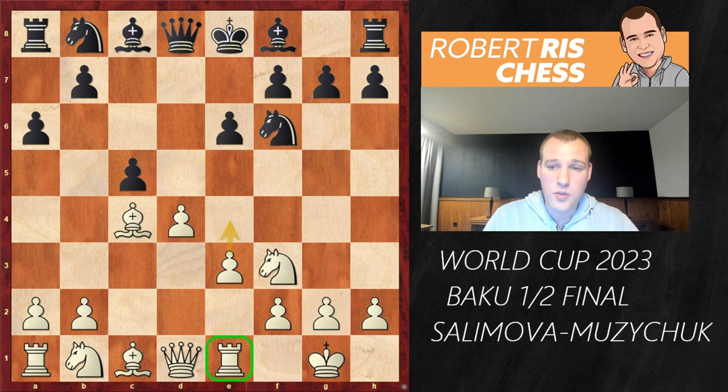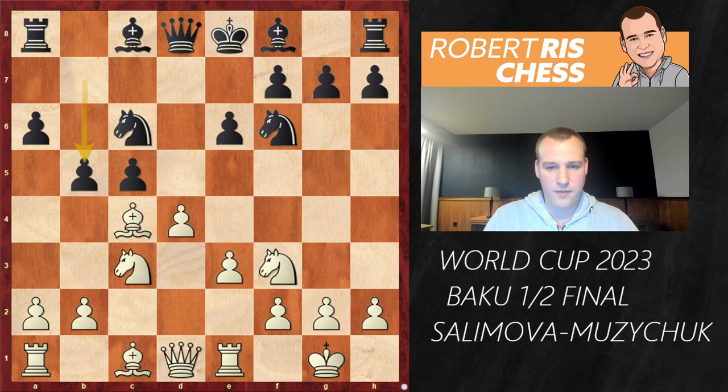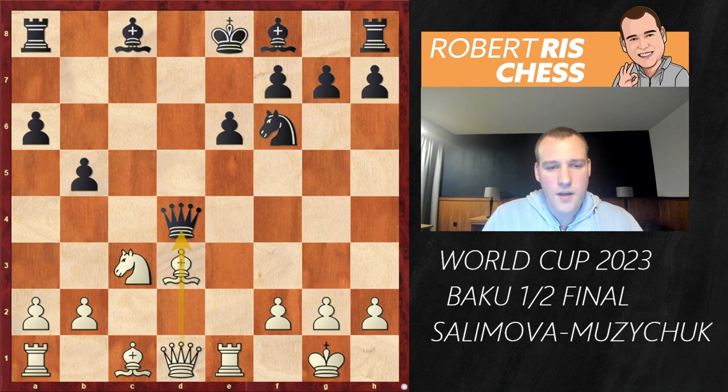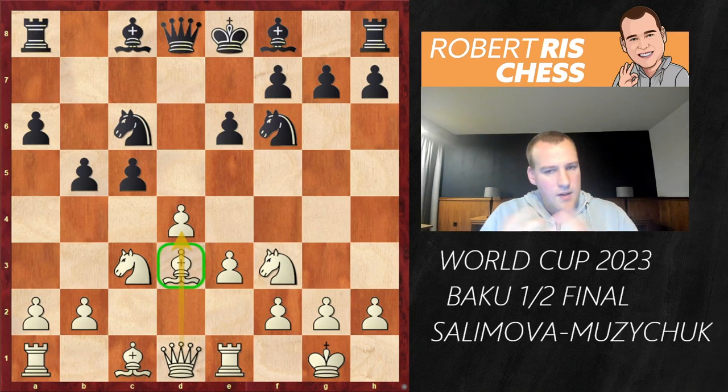Muzichuk had a different idea — she played Nc6, a logical developing move. White also develops her knight to c3, and only now b5 was played. Bishop d3 is an interesting move here; the bishop is more actively placed, though it blocks the queen's path. It should be noted that cxd4, exd4 doesn't win a pawn, because after Nd4, Qd4, there's a skewer: Bxb5 check, axb5, Qd4 — that wins the queen. A very well-known trap.